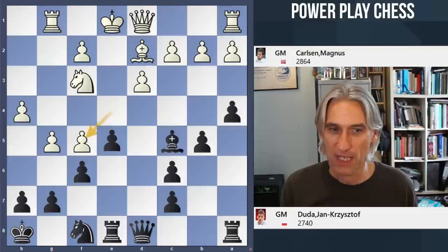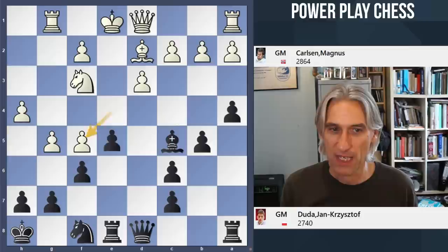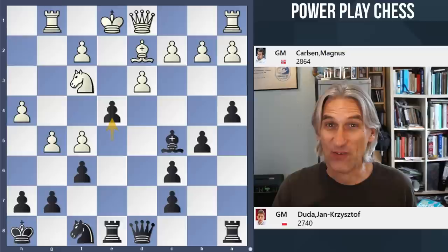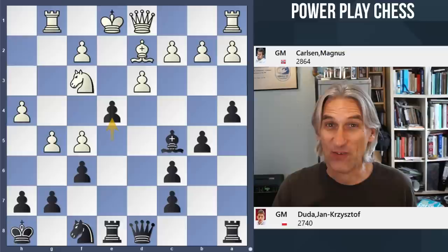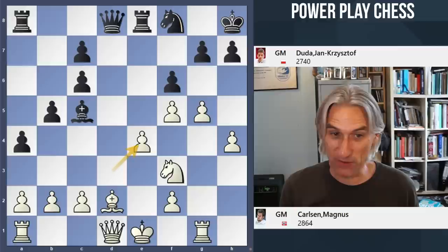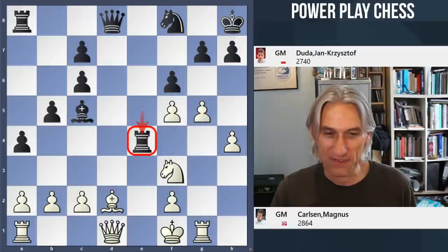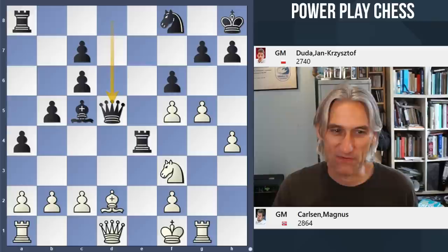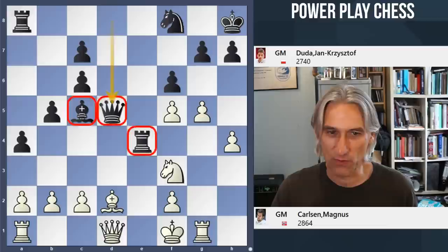Duda played bishop takes knight — it's nice to get rid of that powerful knight on f5 — and then e4. Now you can see the difference. A couple of moves ago we had that strong pawn chain, the e-file was closed, the king was safe. But after that exchange, the e-file is open and the king is exposed. This is the problem. But this is still incredibly double-edged, because in playing the e-pawn forward, it opens this diagonal. Queen d5 — black's pieces look very well placed in the middle of the board.